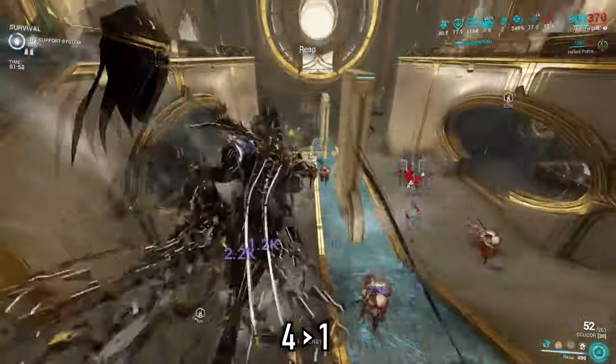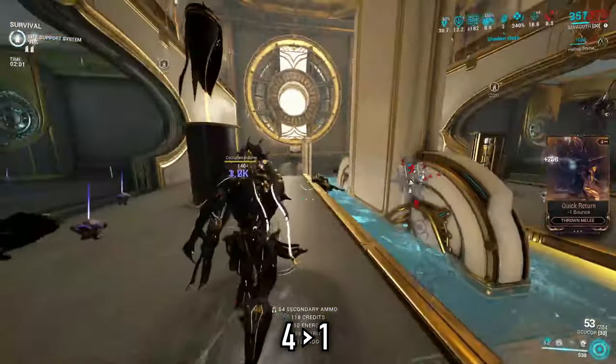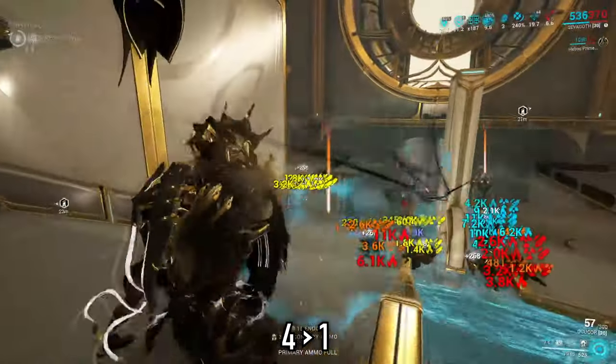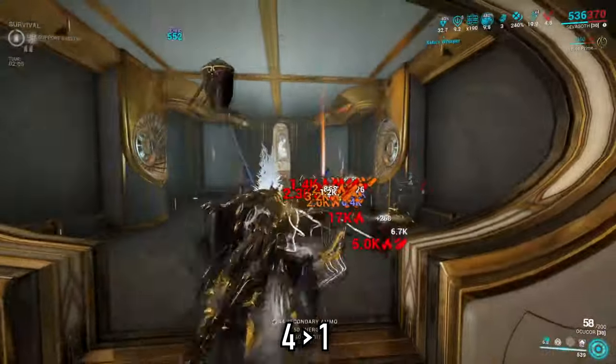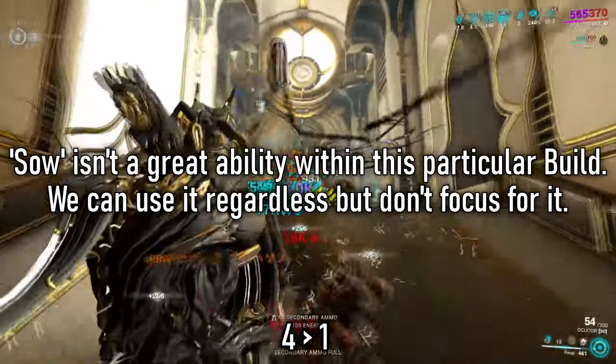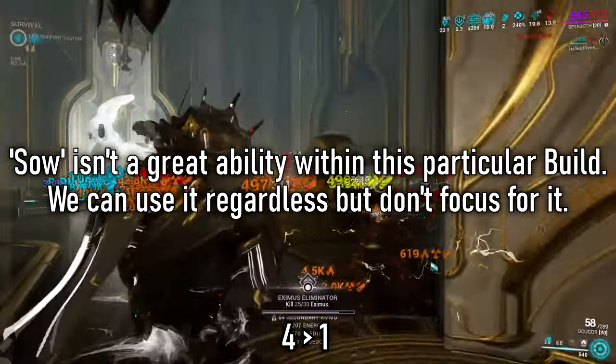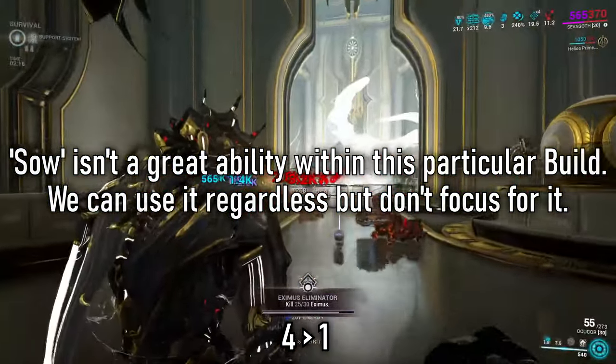There isn't really much of a build happening at the current moment, so I rely on the strength of my weapons with the increased damage from this ability to hopefully melt my way through the crowds and build up energy levels so I can start scaling things like my Molt Augmented Arcane. From there, casting Sephagoth's first ability, Reap, will help the weapons even further — sending out those shadows to apply that damage vulnerability and add in extra crit chance only helps my weapons even more.